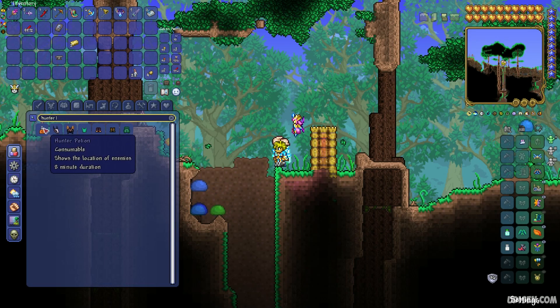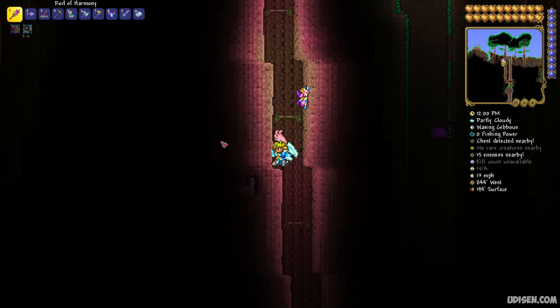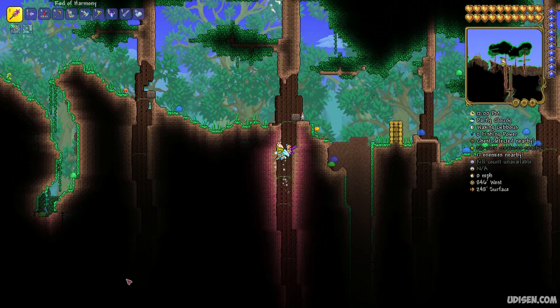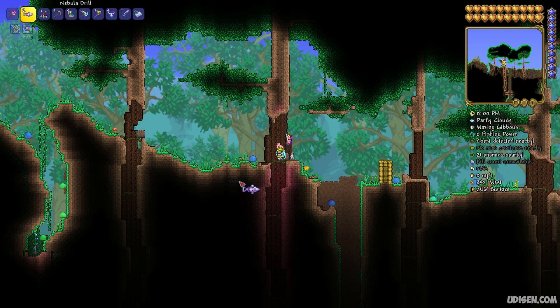I also highly recommend using a Hunter Potion, which gives you an extra glow effect around different life creatures — making them easier to see, like bunnies and so on. It's useful but not required. Remember, only a limited number of gnomes can spawn for the entire world, so it is definitely a rare creature.